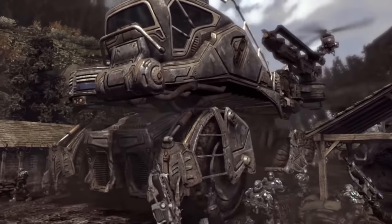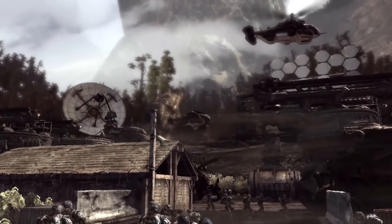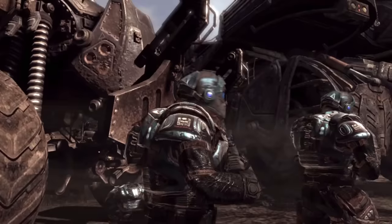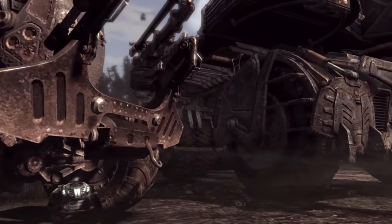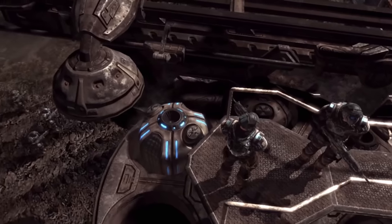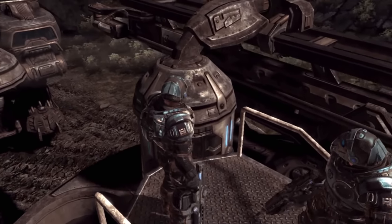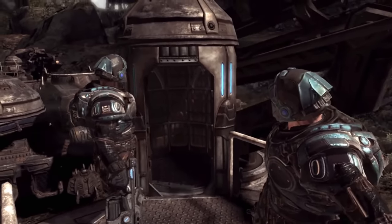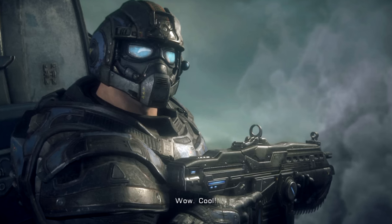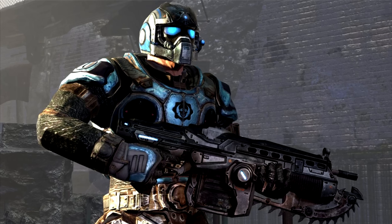We begin with the most common armour in the COG army, known as the standard infantry armour, also known as the trooper armour. It is a light shade of blue with a black crimson omen between the armour seals on the front. Most Gear soldiers are seen to have this armour equipped, from Anthony and Benjamin Carmine to Min and so on. The armour comes with a selection of helmets that have a built-in filter, though many Gears chose not to wear them as some felt the optics hindered their field of view or found the helmet to be a nuisance altogether.